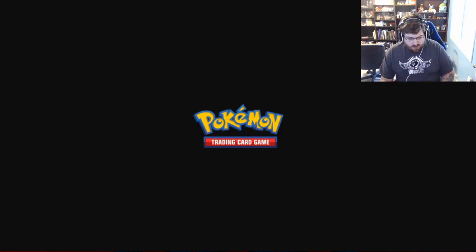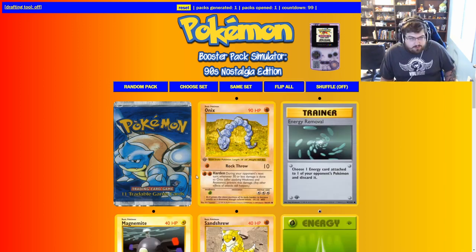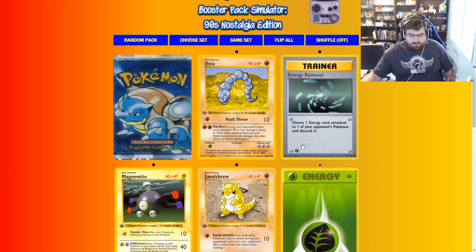We are going to get right into it. I kind of have an idea of what I'm looking for. There are four main decks, but the fun thing about doing this is that you're not going to be able to build that deck unless you're like hyper lucky. You get to make decks that you can either try to revolve around that or just go completely off the grid. So right off the bat — Energy Removal. I love this card: choose one Energy Card attached to one of your opponent's Pokemon and discard it.